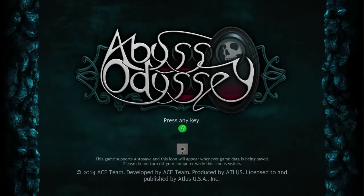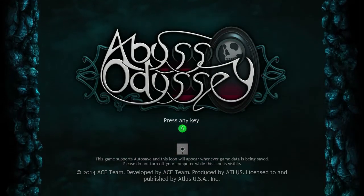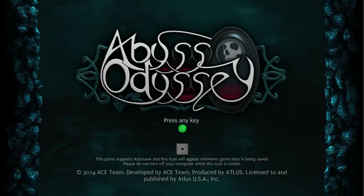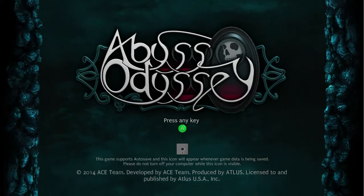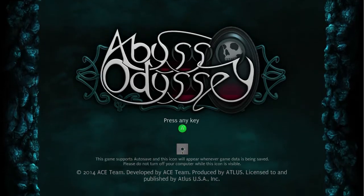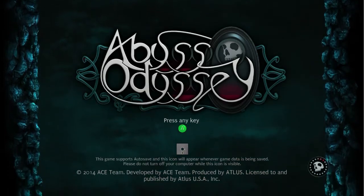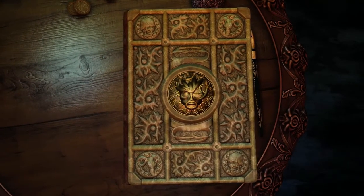Hey everyone, Wonderbots here, welcome to Let's Try Abyss Odyssey. It came out on the 15th or 16th — the newest title by Ace Team, published by Atlas. Ace Team are the people that made Xenoclash one and two, which are wildly different from this game. This is a 2D side-scroller pseudo-roguelike — not really, just procedural generation levels — and it's weird.